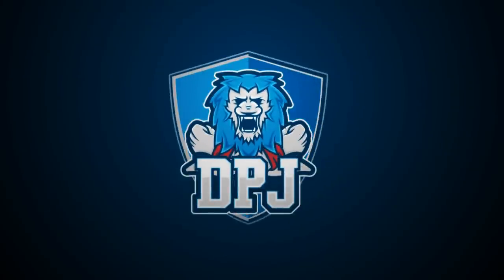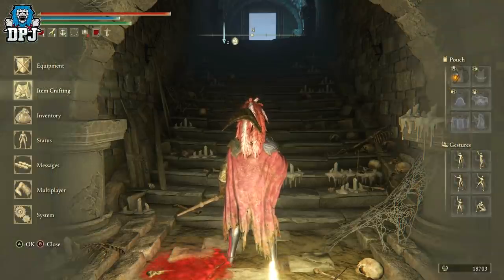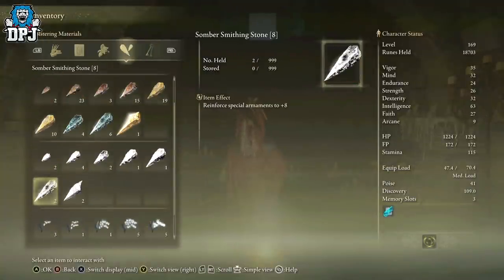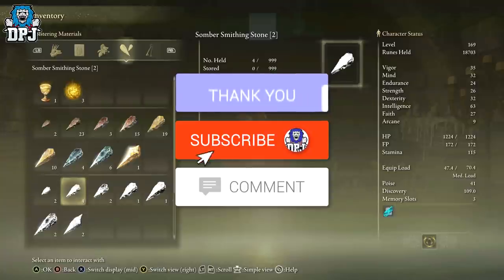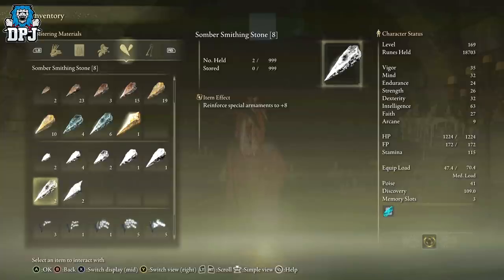My beautiful people, I am back with another Elden Ring video. Do you guys need those smithing stones? Do you need those somber smithing stones — the high level ones, eights and nines? Well, today I have you covered because I found a cave which has a ton of these smithing stones, two of each of their eights and nines. It's a place you just won't want to miss. My name is DPJ — leaving a like really helps out, and if you want to see more, be sure to subscribe.